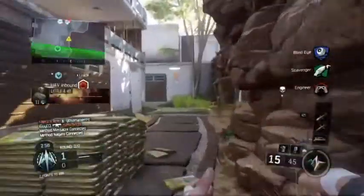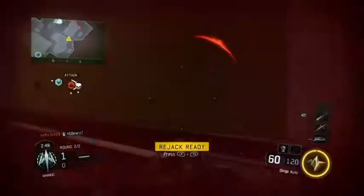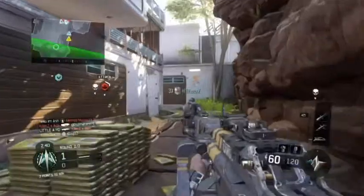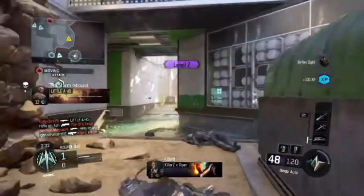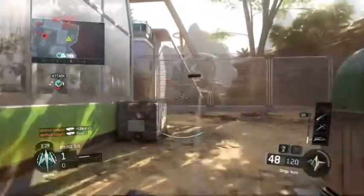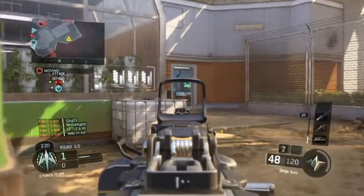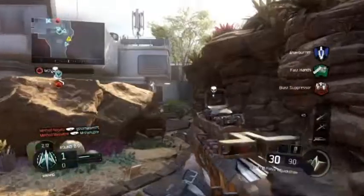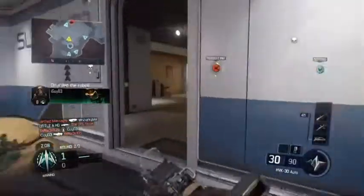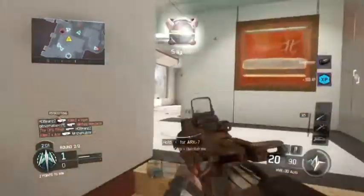We also now have access to the XR2, which is unlocked at level 27. It looks like a cool gun — slim design, looks amazing. We also have the Guardian and Wraith unlocks. I'm not too sure what the Wraith is yet. But we are now also able to unlock Ghost as a perk, so everybody who's been complaining they can't get Ghost yet — you can, you just have to reach that level.